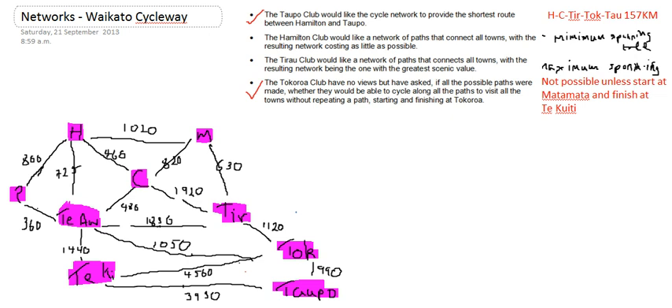Now I'm going to do the Hamilton clubs one. I've got exactly the same network diagram, but notice I've changed the numbers — they're no longer the distances in kilometres, they're the price in thousands of dollars for building the trough. So I need to make a minimum spanning tree.